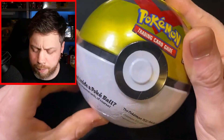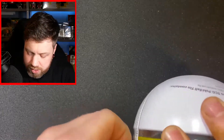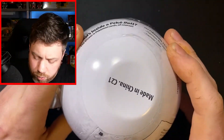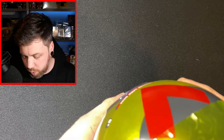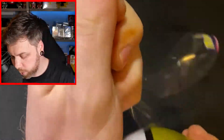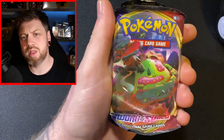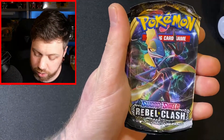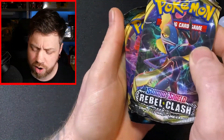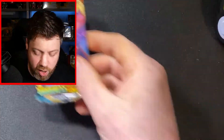So what else did we get from Asda? Well, they had a Pokéball and we're just going to get this out and see what packs are in. I can't remember what packs are in the C21 ones. In this Pokéball in the C21s we get a Sword and Shield, a Rebel Clash — no longer known as Rebel Trash because of Battle Styles and Darkness Ablaze.